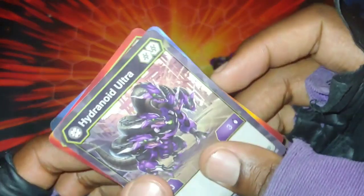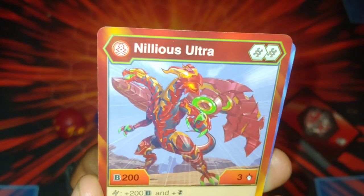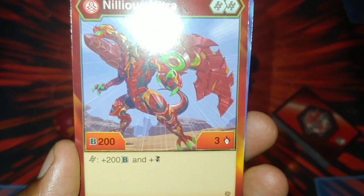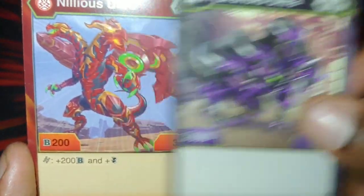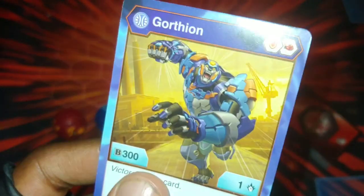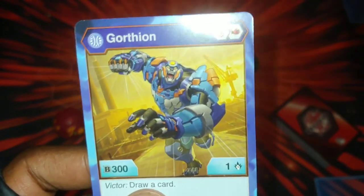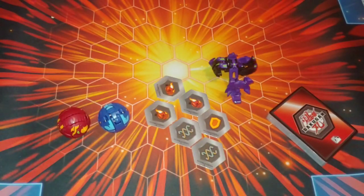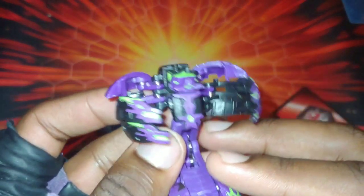Now the cards. Hydranoid Ultra: B power 500, damage level three. Pirate Nilius Ultra: B power 200, damage level three - if it lands on the Helix, plus 200 B's and double strike, which is pretty nice. Two Helixes for Hydranoid Ultra, two Helixes for Nilius - a lot of Helixes in this deck. Gortheon is an Aquos core: B power 300, damage level one - if you're the victor, you draw a card. Comes with a Shield and Flaming Fist.